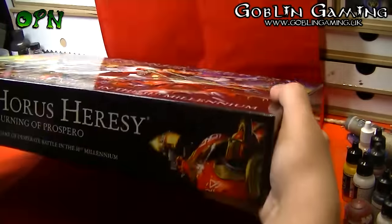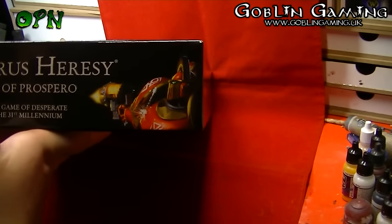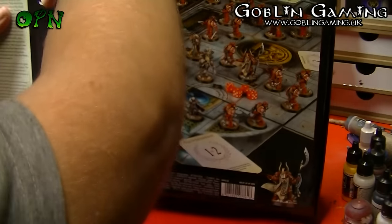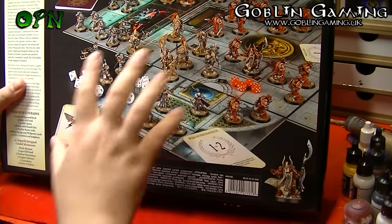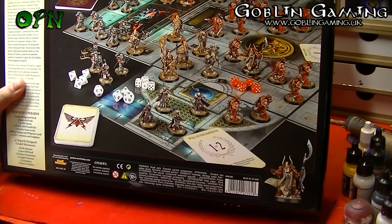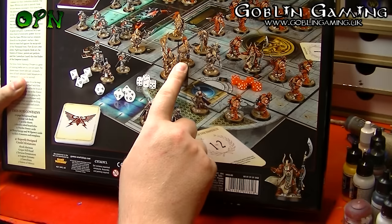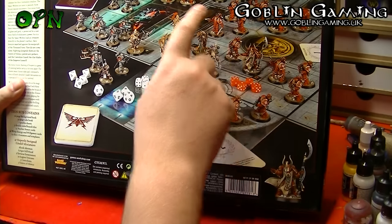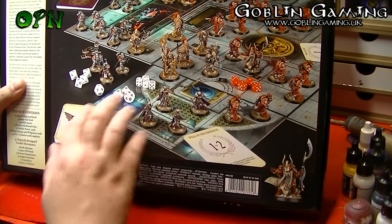We've got Prospero in the background — beautiful artwork. On the sides of the box it reads 'Horus Heresy Burning of Prospero, a miniature game of desperate battle in the 31st millennium.' And then as we turn over to the back of the box, we can see some beautifully painted miniatures by the Heavy Metal team. We've got the Sisters, the Custodes, Geigor, Ahriman, Mark III Space Marines, and the Tartarus Terminators up top. And then obviously we've got some cards and some dice.